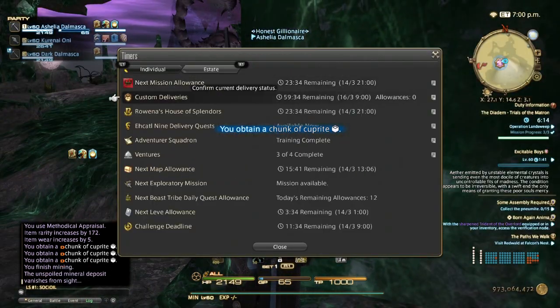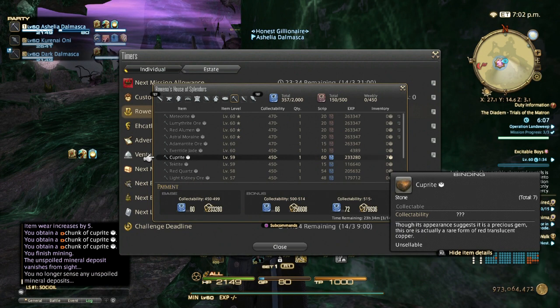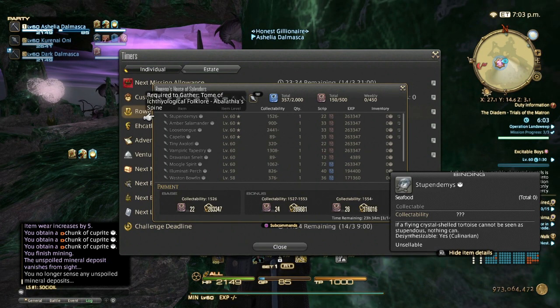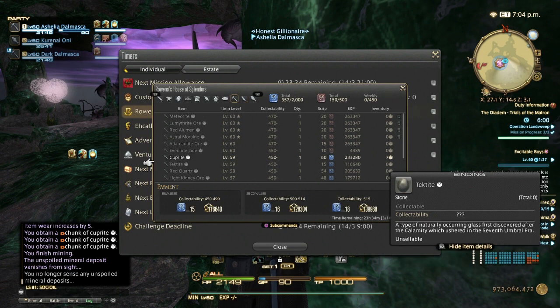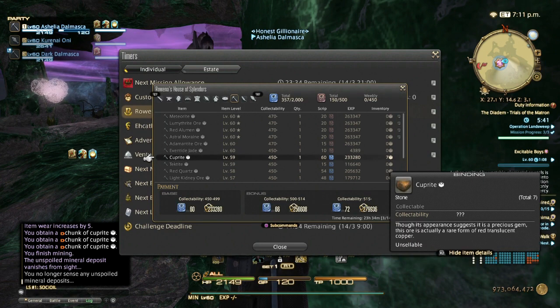Don't just hand in your cuprites right away, because sometimes you get a star — it's basically a bonus. For example, as I have crystallized sap now you get extra scripts. So don't hand them in — wait for a star. Every day at 8pm GMT the dailies reset and things change around; sometimes you get a bonus on certain items and sometimes it will be cuprite. In that case for the highest collectability of 515 you can get up to 84-86 blue scripts. So don't hand them in right away — wait for that, it's very important.